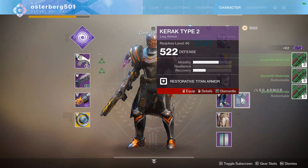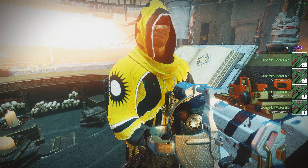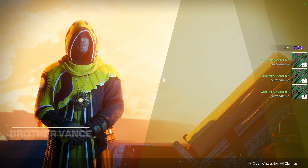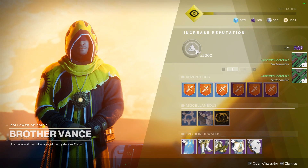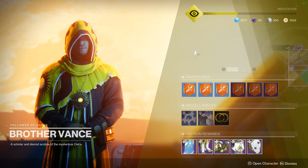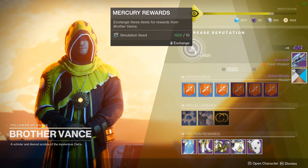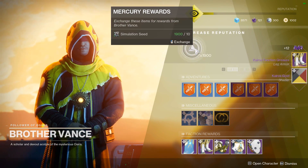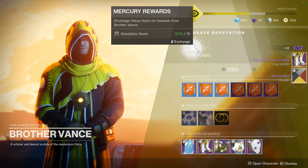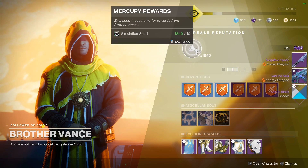It's only two and a half turn-ins so it's not a ton more legendary shards, but I also did not scrap any of the shaders I got — I got a few dozen shaders. From all of that, I would probably say you're losing anywhere from 50 to 100 legendary shards, somewhere within that range. The average is probably going to be somewhere around 80 if you get rid of all the shaders and use all the gunsmith materials.